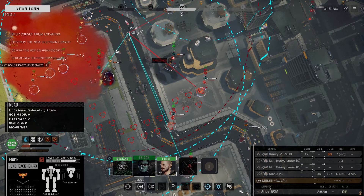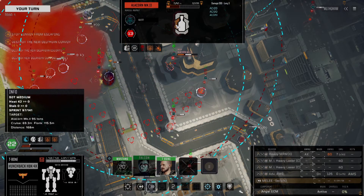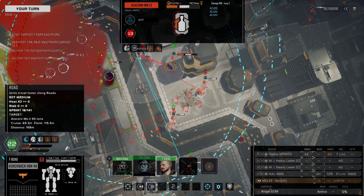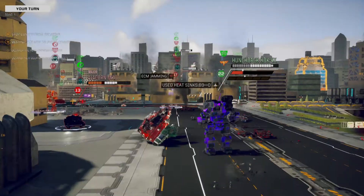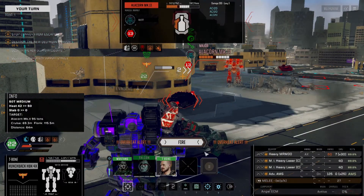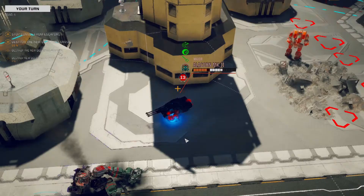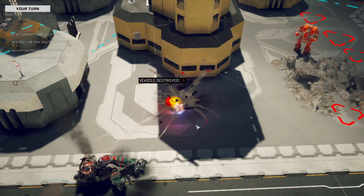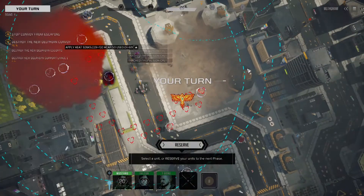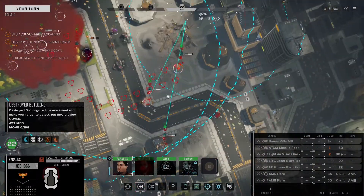AC 2 ammo depleted. We need to get in that left side if at all possible. We need to risk the heat here - AC 20s are down. That is what we needed. While he's getting toasty, we can take a cool-off turn next turn.